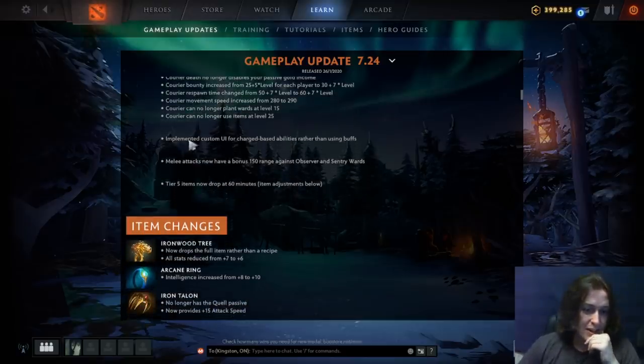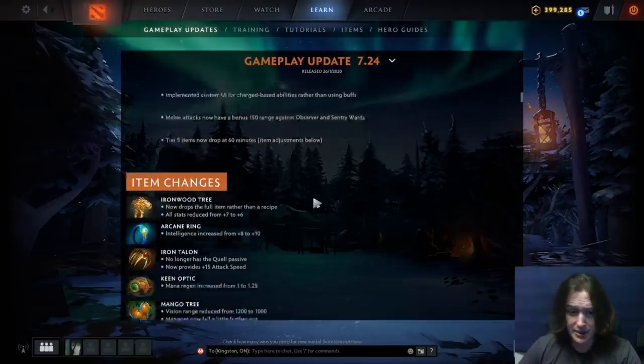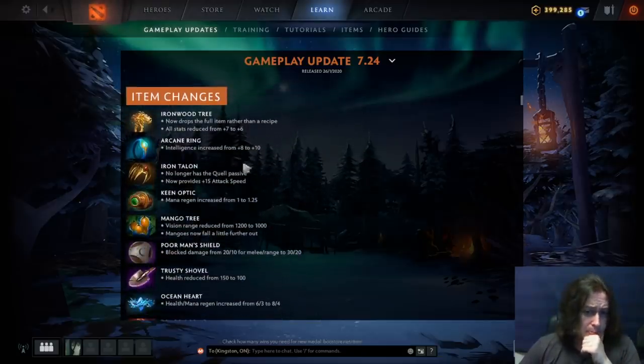Custom UI for charge-based abilities rather than using items — that's good quality of life. Melee attacks now have bonus range against observer and sentry wards. Tier five items now drop at 60 minutes. Ironwood tree now drops the full item — I hated the idea of buying recipes; that felt really weird. This makes the item quite good. Arcane ring intelligence has been increased a little bit.